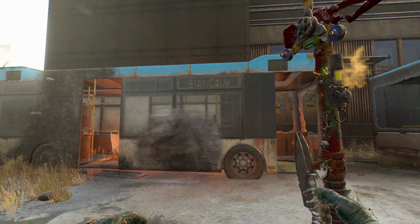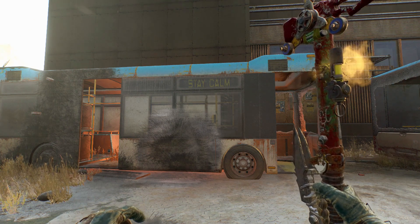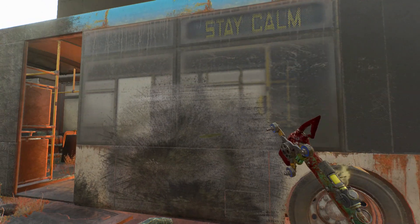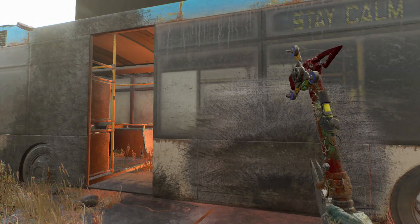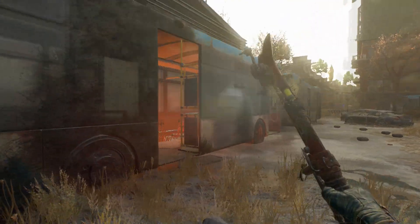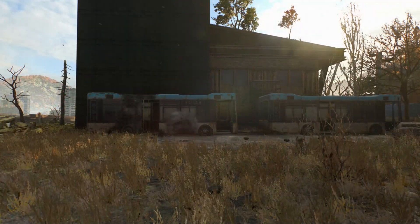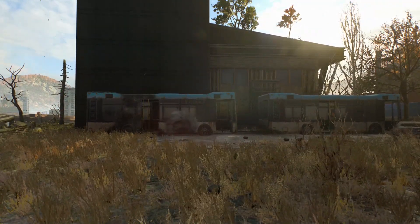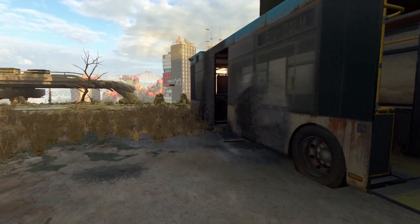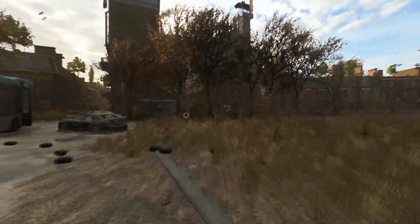Well, that's what the biggest explosion in Dying Light 2 looks like. Let me tell you — 5,000 C4 takes a while to place, but it was worth the experiment to see what would happen. I hope you guys did enjoy this video — it was a lot of fun to make. I have other videos I'm currently working on, as well as an update video about the channel's future direction. Also, I'm currently looking to branch out from Dying Light 2 to other games, so let me know in the comments what other games you want me to try breaking. I hope you all have a wonderful rest of your day. Goodbye.